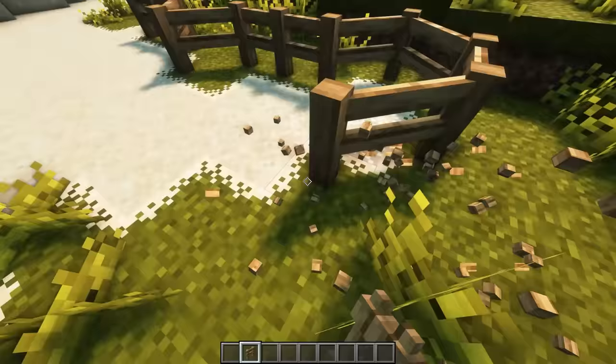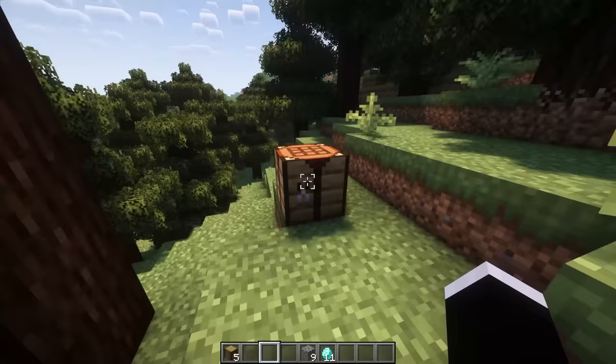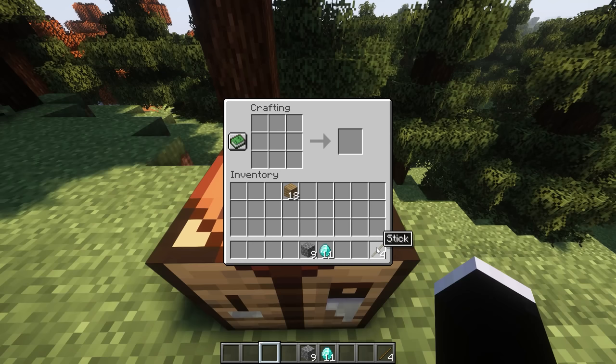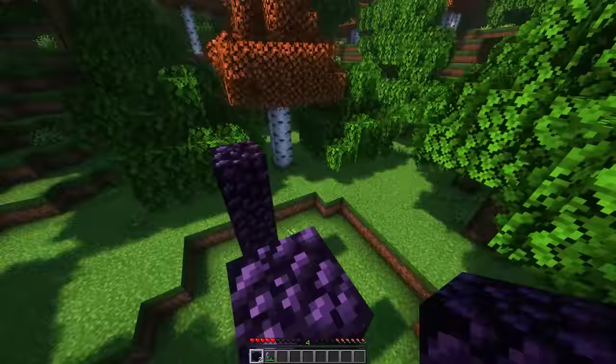Next, I've selected Diagonal Fences, just because being able to place fences diagonally is both mentally and visually pleasing, and overall just makes fences a whole lot more versatile. And after that, I've installed Visual Workbench, which makes crafting pretty much infinitely more satisfying — not only do items stay in the crafting table if you exit it, but they also stay on top and show exactly what you're crafting. And truly, this mod just makes the entire crafting experience that much better.